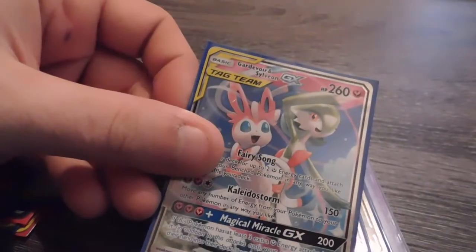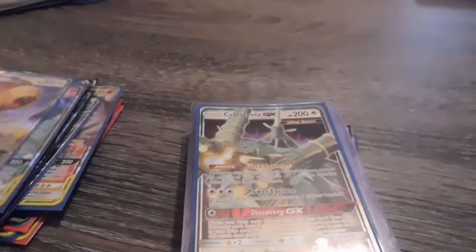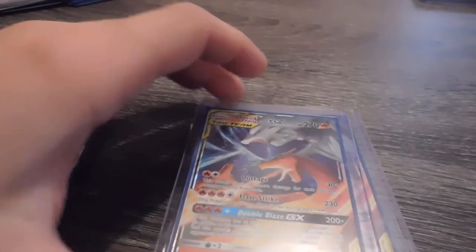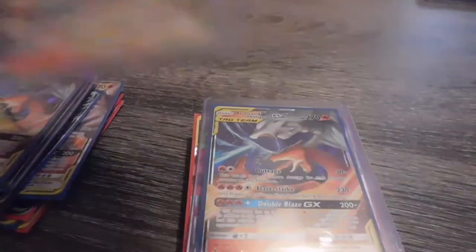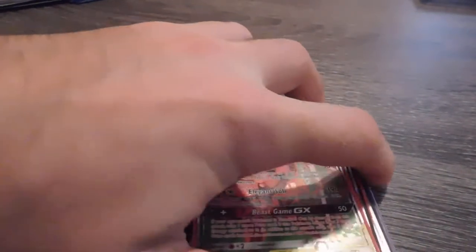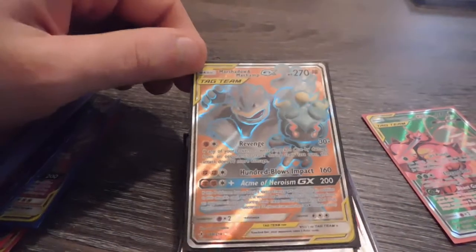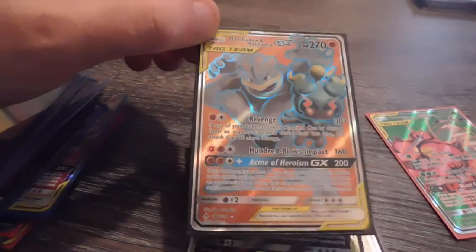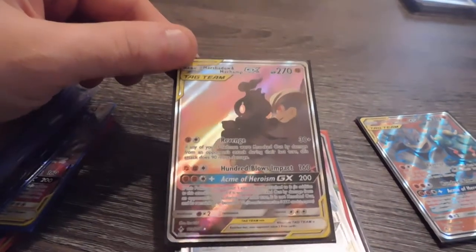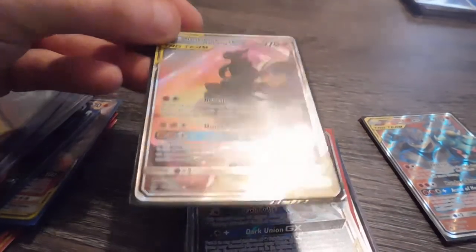I've got the Gardevoir and Sylveon — very pretty tag team GX. I've got a Persian GX. I've got a Celesteela GX. I've got four — and I'm not complaining — I've got four of these Reshiram and Charizard GX Ultra Rare cards. Then we get into my Full Art cards: I have a Buzzwole and Pheromosa Full Art. I have the Marshadow and Machamp Full Art. This card — the Marshadow and Machamp Full Art — is my favorite card out of this whole set, besides the Red's Challenge card, which I do not have.